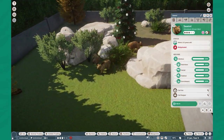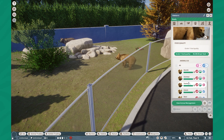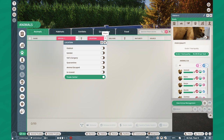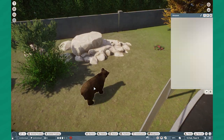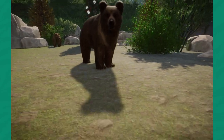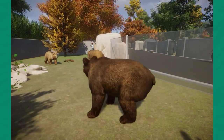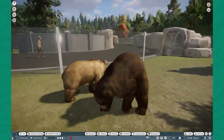Moving on to the Himalayan Brown Bear Remaster. Again, this one isn't much different, but it did get a new coat variant. We do have a much darker version — this is the chocolate version of the Himalayan Brown Bear, really beautiful and really dark, with a little bit more lighter fur going around the chest and neck area. Just looks super awesome and super clean. Let me move him to some better light so you guys can actually see him. I just love how well the bears glow in the sun — it just looks super awesome.